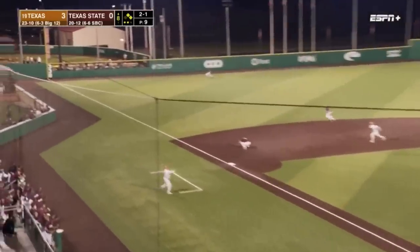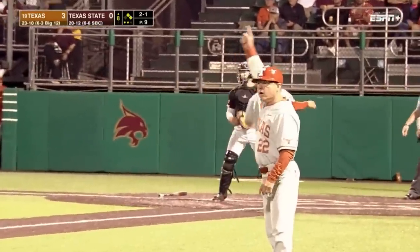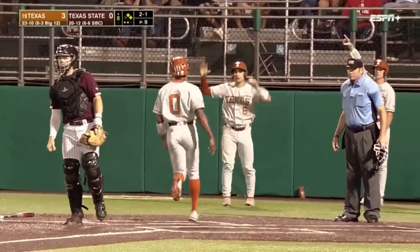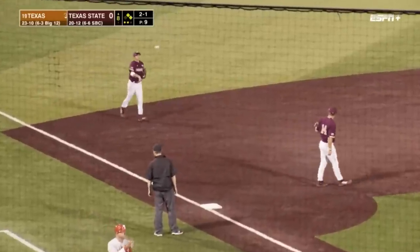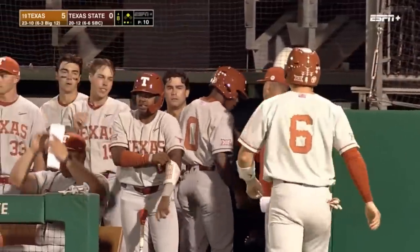Swung on — left field base hit down the line. Flores delivers, that'll bring home the Longhorns' fourth run of the night. Could be a fifth run coming in — he scores, Plantier. Two-one double. Jalen Flores — it's five-nothing, Texas.